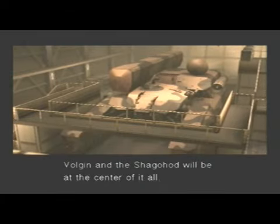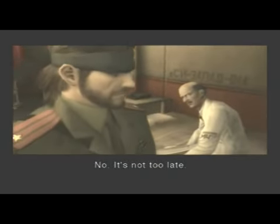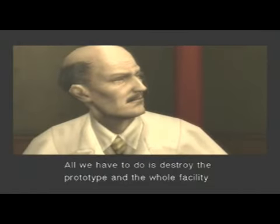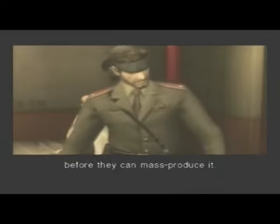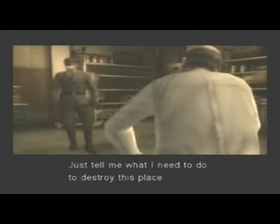Fulgin and the Shagohod will be at the center of it all. Damn, man. So you see, it's already too late. What do you mean? We've still got a chance. All we have to do is destroy the prototype and the whole facility before they can mass-produce it. Just tell me what I need to do to destroy this place. You need a bomb. Is that good enough?